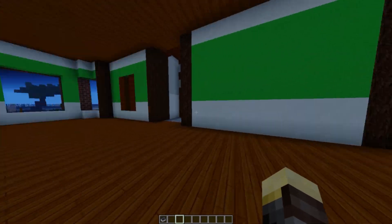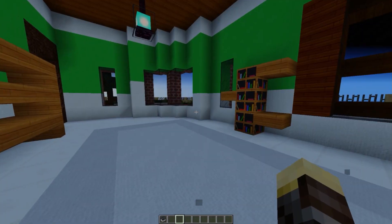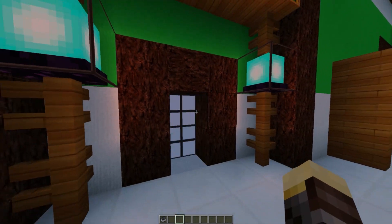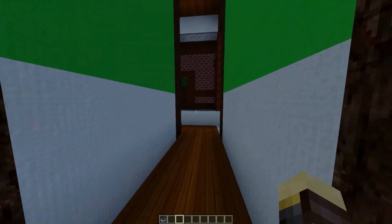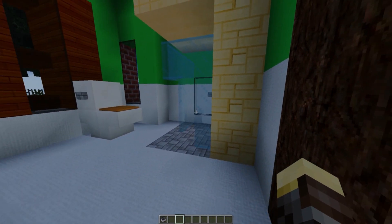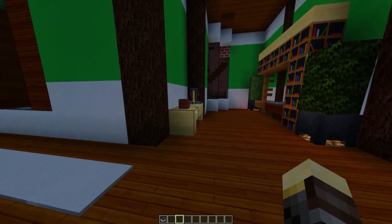On the other side of this room we have another section that leads into a spacious den area, and then you can walk into another empty room. There are a few empty rooms in this house, but you can go ahead and decorate and customize them. Back here we have our bedroom, and on the other side we have our bathroom. This is a walk-in shower so it's actually pretty cool.